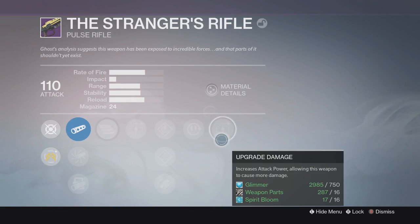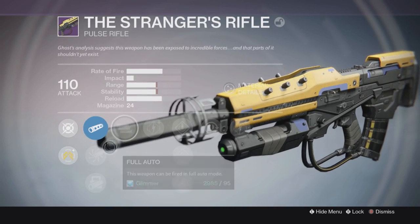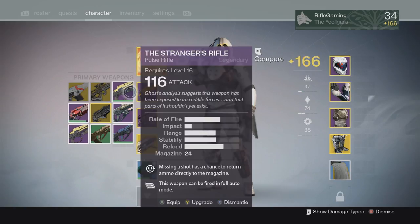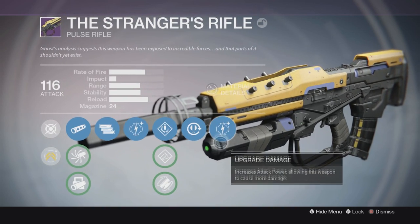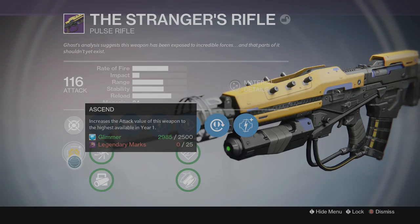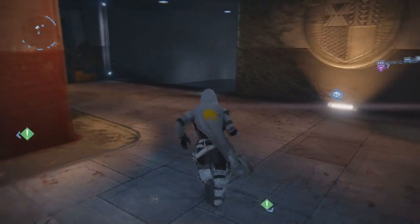Since the 2.0 update the Stranger's Rifle is now legendary. The perks on it are: Smooth Ballistics, Accurized Ballistics, Smart Drift Control, Full Auto, Speed Reload, Hand Loaded, Fitted Stock, and also Rewind — where missing a shot has a chance to return ammo directly to the magazine.